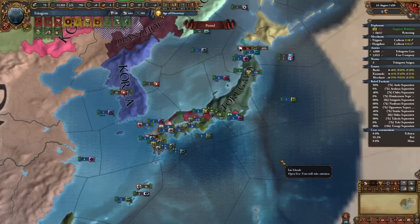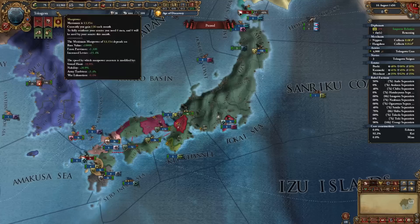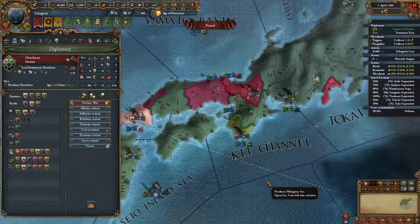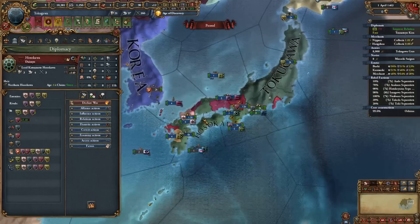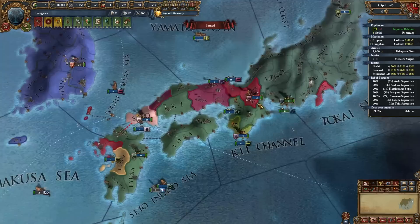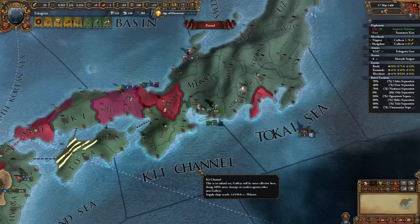Hosokawa our ally kind of gave us a free pass on expansion. Once we deal with these rebels we'll attack Toki. With Toki out of the way we'll chill, lower our AE, recuperate the economy, build up manpower, build up the force limit, state some things, and make the country really strong because obviously we have to take on Ashikaga at some point. With all of northern Japan consolidated and Hosokawa consolidating southern Japan, it's time to break that alliance. We'll attack Hosokawa then go after Yamana. Tier two government reform - going with strength and noble privileges for more manpower.